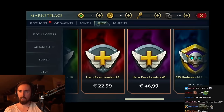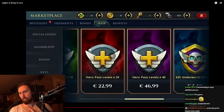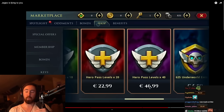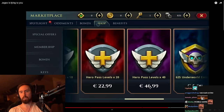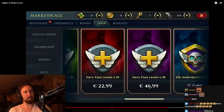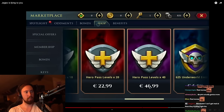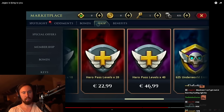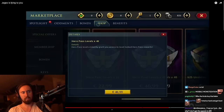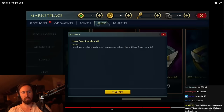On mobile you can buy Hero Pass skips directly for money. The entire Hero Pass would cost around 141 euros — roughly 150 to 200 US dollars — if you wanted to skip the entire thing straight away, which is just absurd.